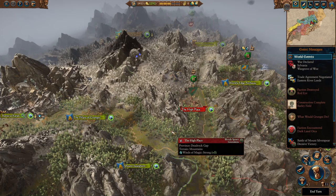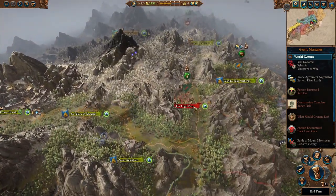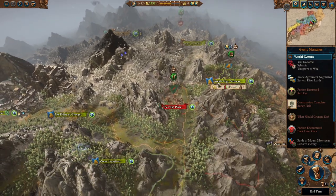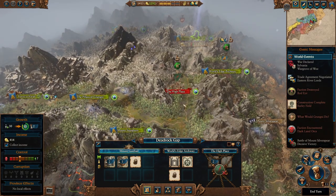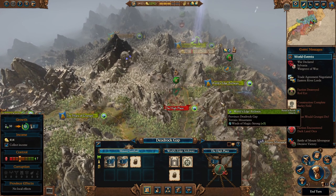It seems to be a certainty that Skarsnik will attack you once he has his province secured. You might think you have time to take out that other province, but I don't think you do. As soon as he's taken out the Bloody Spears, he'll turn on you. Instead, when Skarsnik goes to take the World's Edge Archway or the High Place, you'll have a good opportunity to trap him in that settlement with a garrison and an army that's only at half health. You can eliminate that Arachnorok Spider he has and take him out pretty easily.